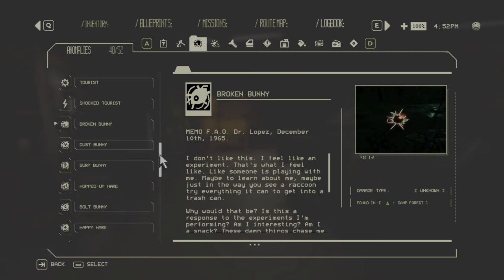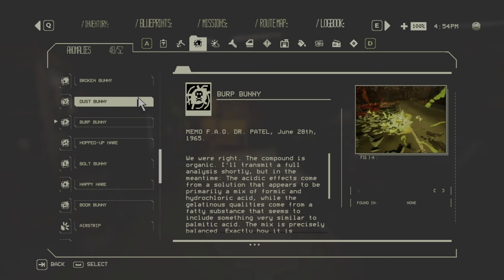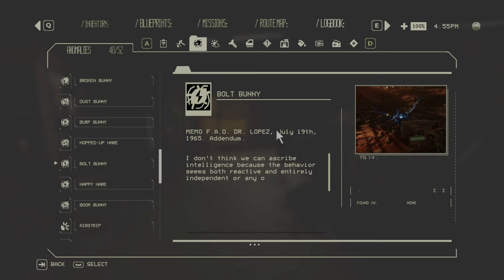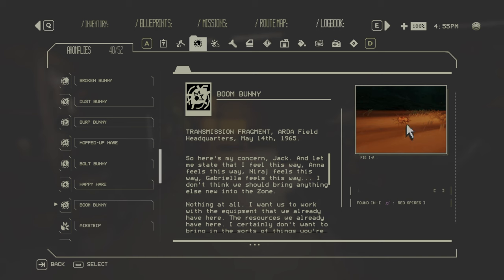Now for the bunnies — five bad ones and two good ones. The Broken Bunny is only in zone one's Dump Forest and deals damage over time if left on your car. The Dust Bunny is found in all zones and deals radiation damage. The Burp Bunny is in the Mires and Scorch and deals acid damage. The Bolt Bunny is only in zone one and deals electrical damage. The Boom Bunny, only in zone three's red spires, explodes on contact for heavy damage. You can use a limb shield against all of them.